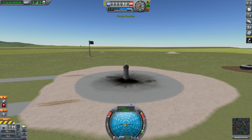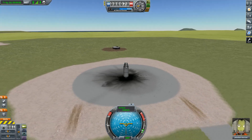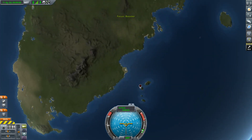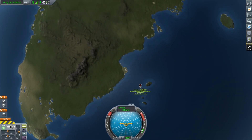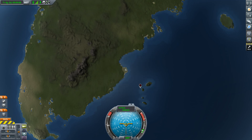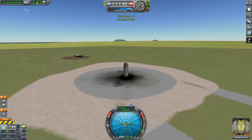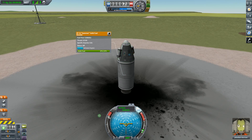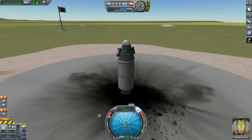Next, next, next, next — done. Vehicle assembly and launch. I need to go southeast, almost directly southeast. Let's see how close we can get with a regular old booster. We completed a bunch of missions — that's what I like to see.